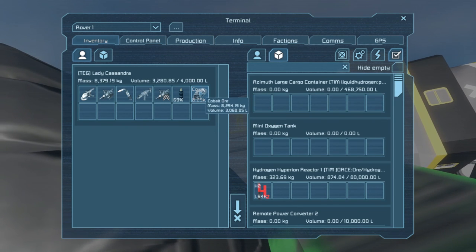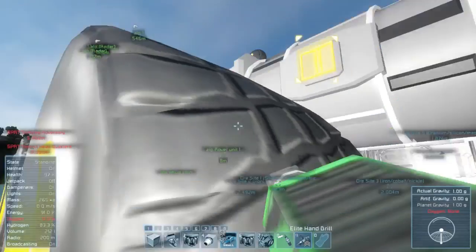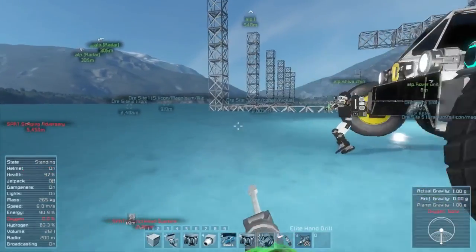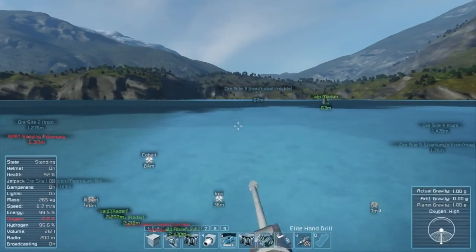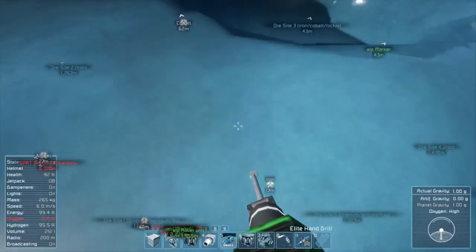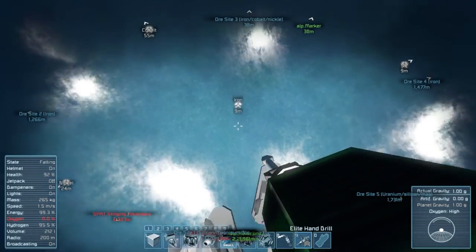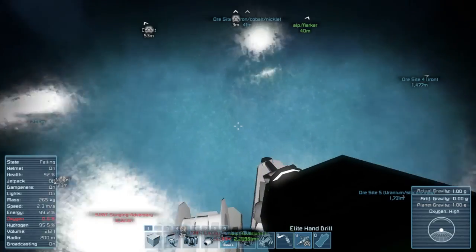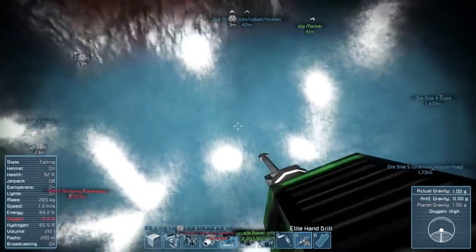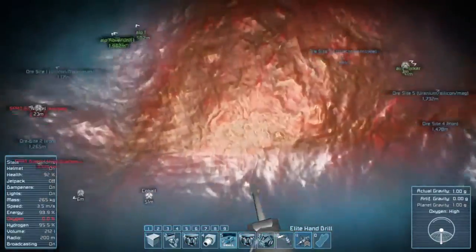I've got 8,294 kilograms of cobalt. Why doesn't it change to megagrams? After kilograms it should be megagrams — that's how the decimal system works. I'm always getting hurt by falling. I'm too used to space. Well, this is how survival works. I found the iron. You can still start in space, but you have trouble with it then.